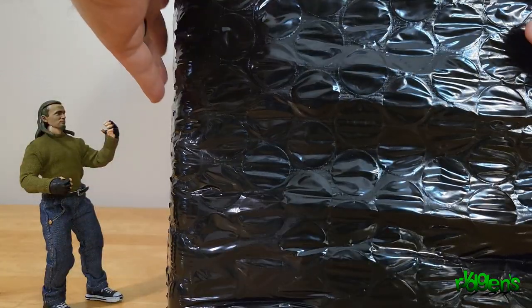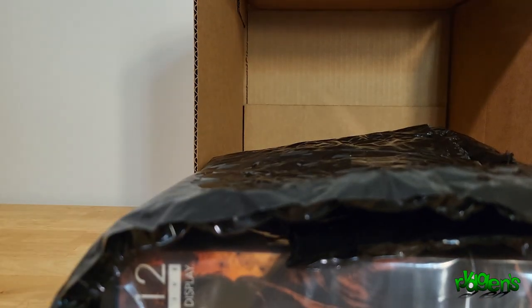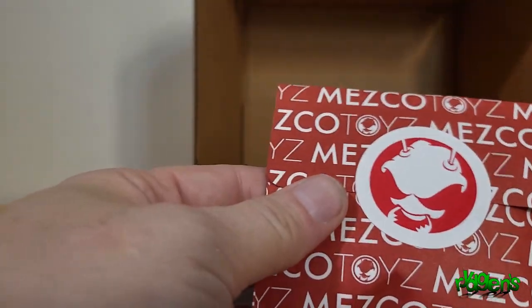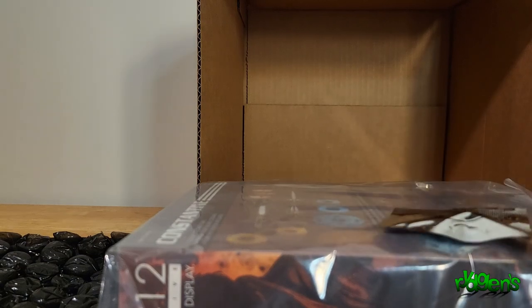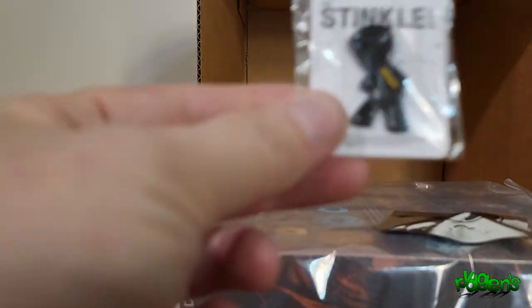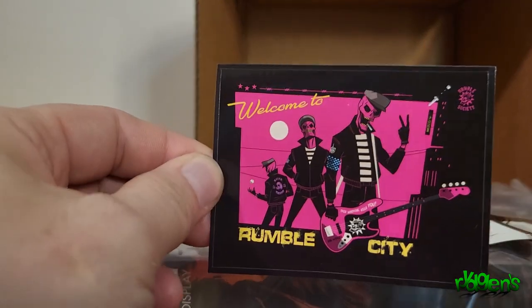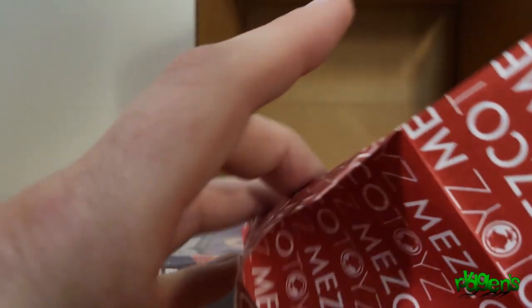Nice black bubble wrap packaging. There are a few things in here: we got the Mezzet, a little Stinkle pin, a Rumble City sticker, a Stinkle sticker, a Doc Nocturnal sticker, and that's it for that.